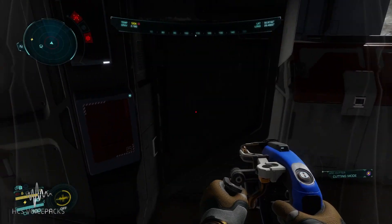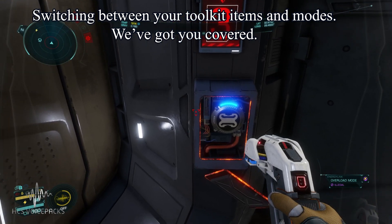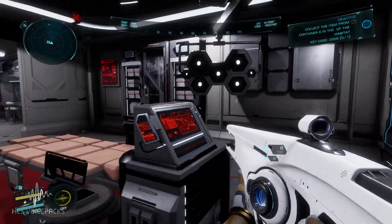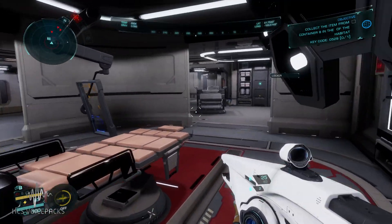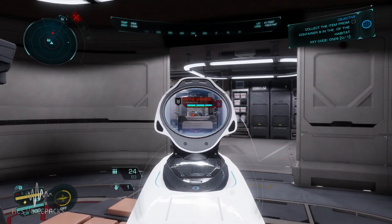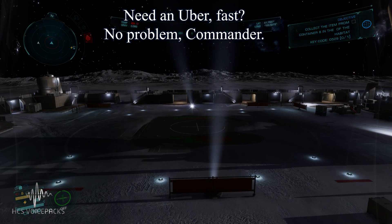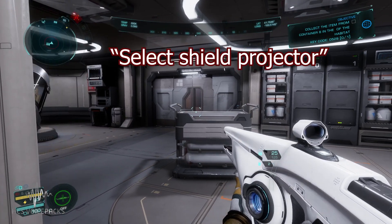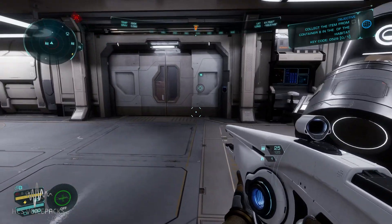Cutting panel. Overload mode. Reload and select frag grenade. Grenade out. Calling for a transport. Applying med pack. Select shield projector. Setting shield projector.